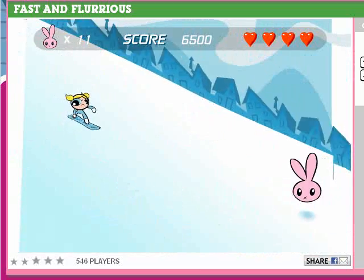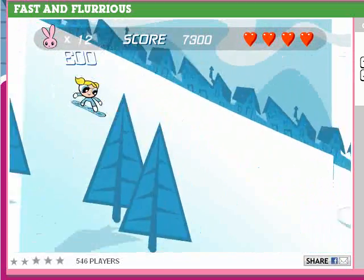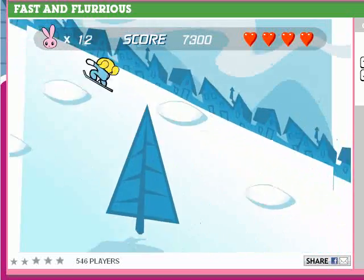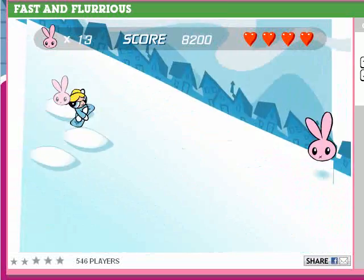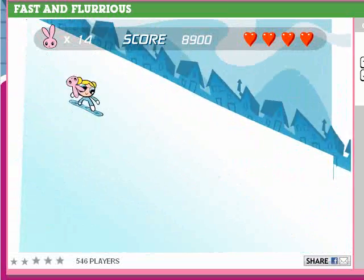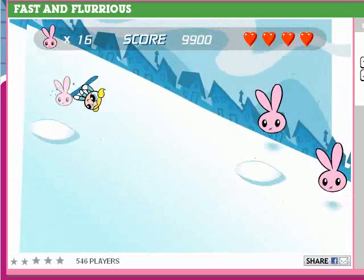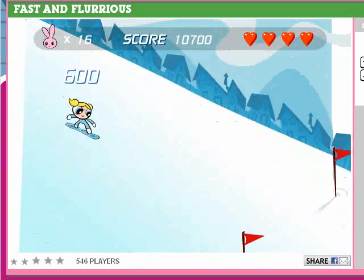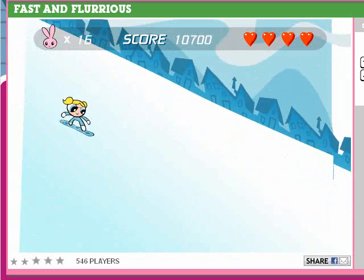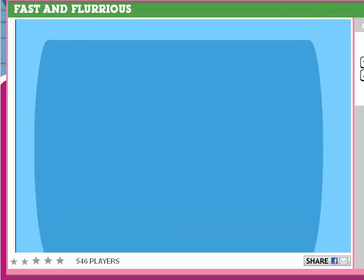They're actually building up her speed a little too. 8,900 points — all right. Bubbles doing some nice moves. 10,700 points with Bubbles — awesome. Next area, here we go.